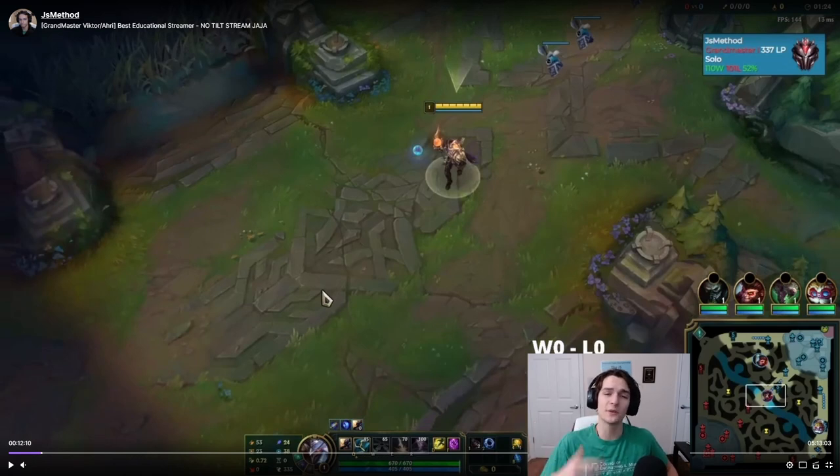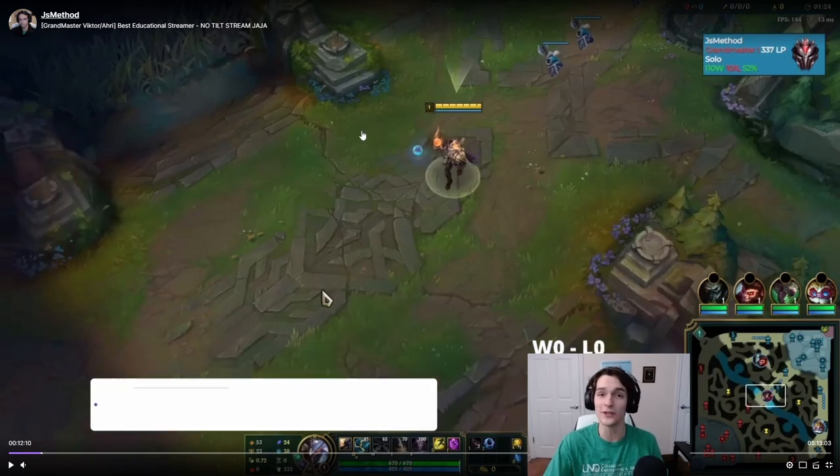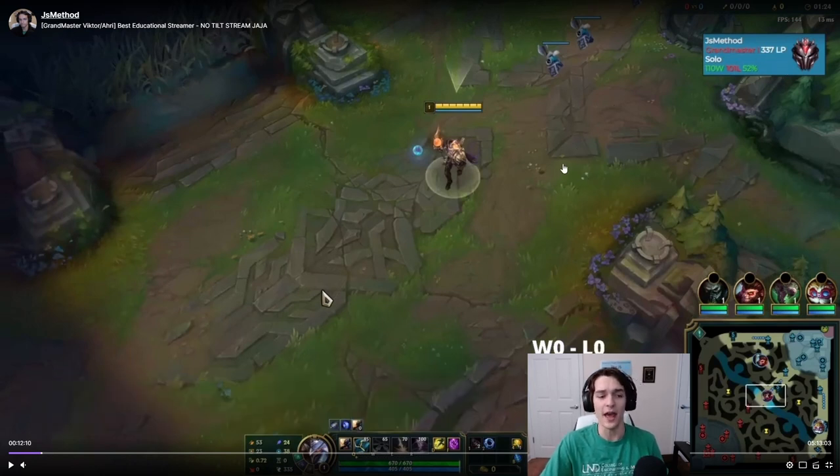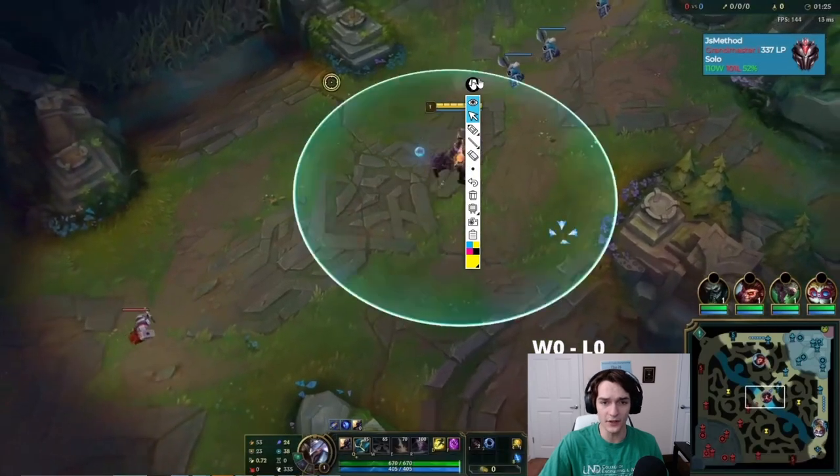What's up y'all, today I want to break down how to beat Kassadin and show you a real game example. Kassadin and Voidmere-type champions are ones people often struggle with — they're some of the most common matchups people ask me about. I'm going to show you in a grandmaster game, actually from one of my live streams at twitch.tv/jsmethod. This is a grandmaster game at around 350 LP and I'm going to show you how to consistently create leads.